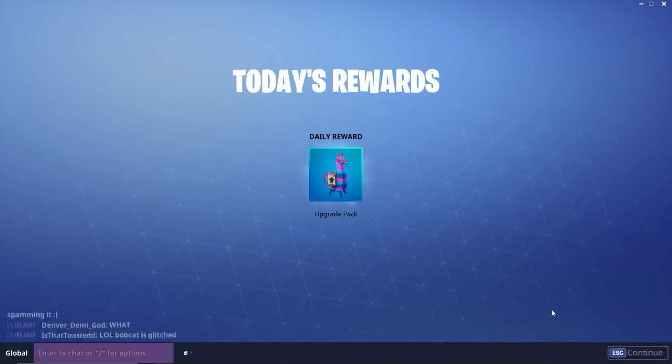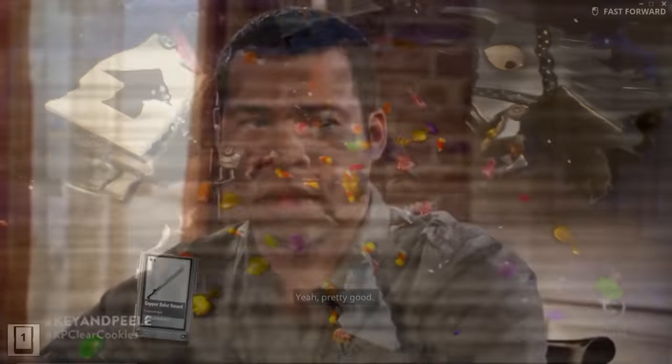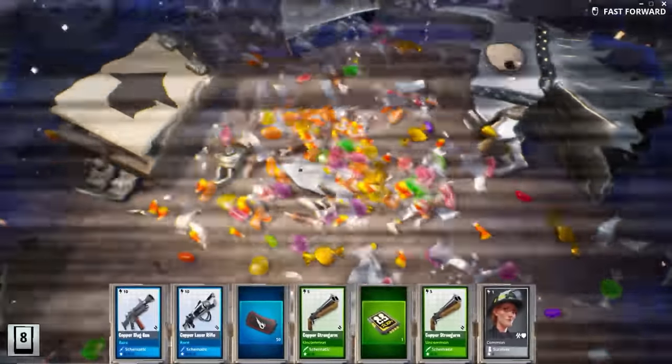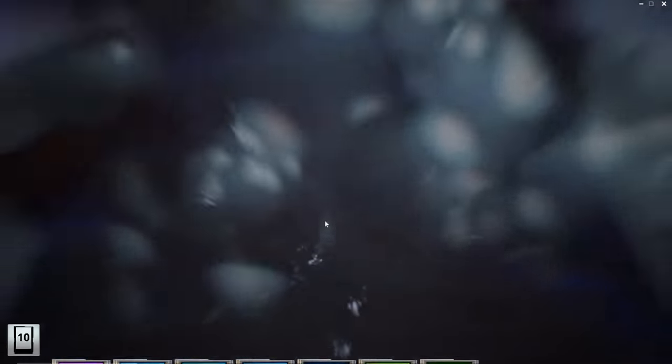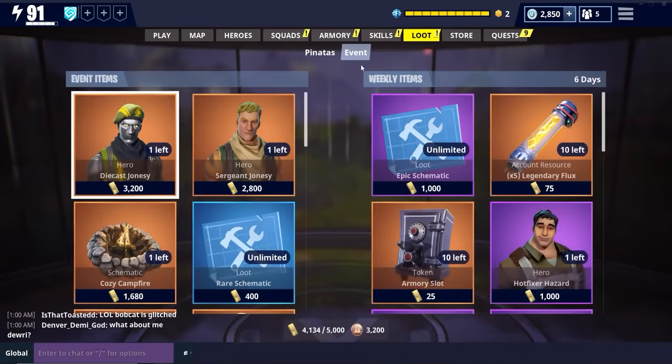Maybe before I refresh everything. I don't need an upgrade, Llama, it's still not... Oh my god, Llama, I don't have time for you - ooh, silver, okay. I thought it was going to go gold. Come on, just get rid of this. I don't have time for you. Maybe it's in my schematics, maybe it's automatically brought, maybe Epic already put it there, I don't know.